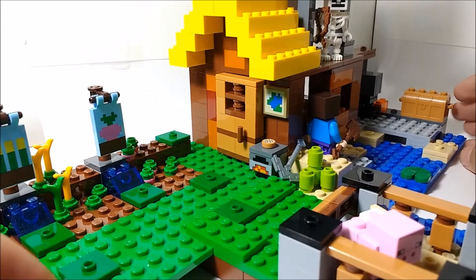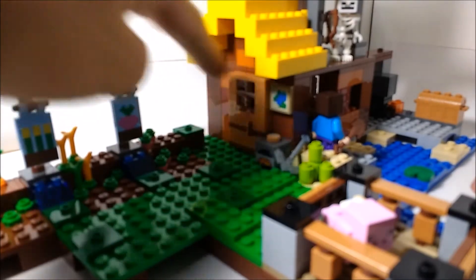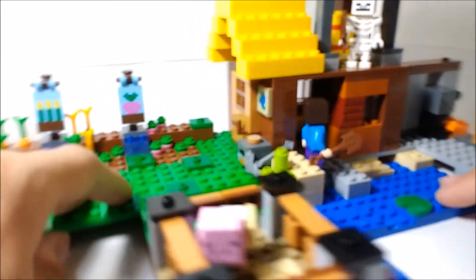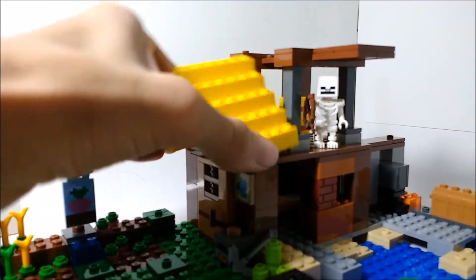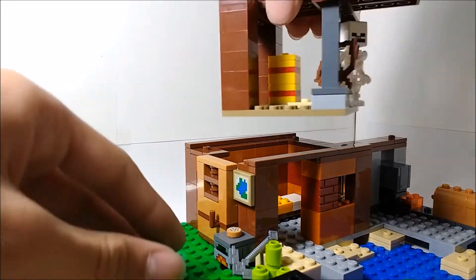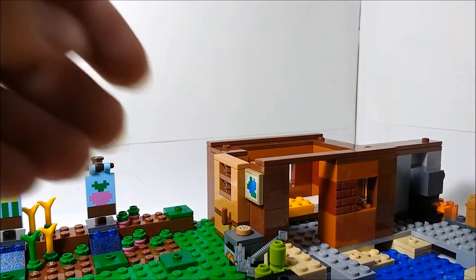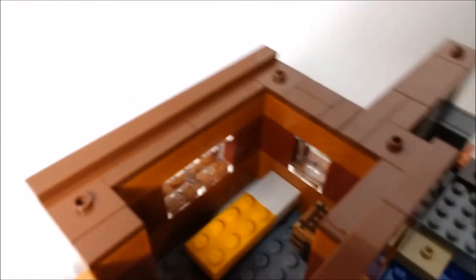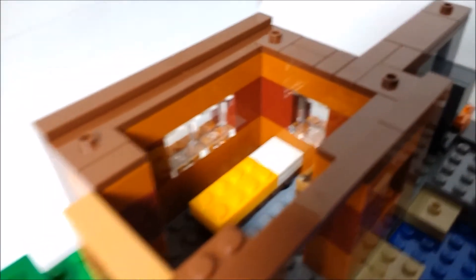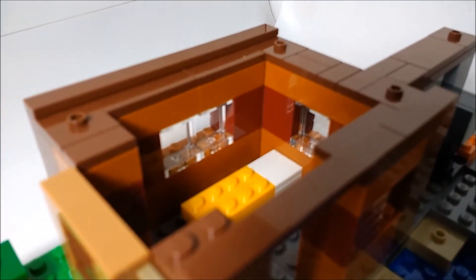Let's take a look at the actual farm cottage. There's a door right here that can open — it's just on a hinge. If you want to see more inside, you can take off the roof sections and this part too. Inside there's just some hay stacks — two hay blocks. On the inside you can see there is a bed. Something they're introducing in these new Minecraft sets is different colored beds, because that was added in a recent Minecraft update.